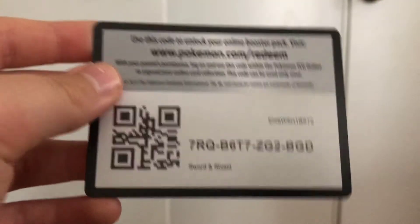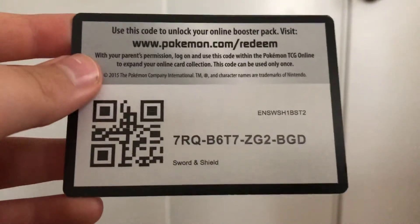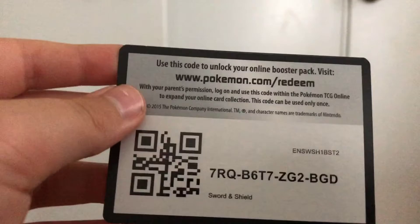Here is your code of the day: 7RQ-B6-T7-ZG2 and then BG-DEEP. For the next pack — I won't be buying more packs until tomorrow, which is my real birthday. Today is just like an early party because of COVID, so that's when we'll get more money to get more packs.